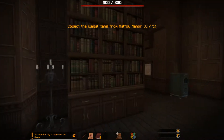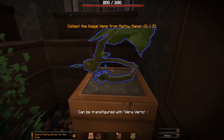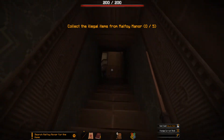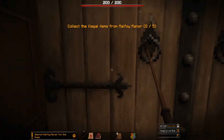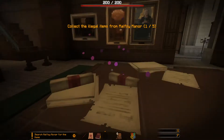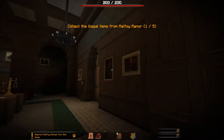I like how all the paintings are animated, it's so cool. Going into the basement — what's this? Don't tell me we're going to need a spell to collect all the stuff. But we can't get in there. Cursed hand — press F to collect. We have found one of the five illegal items.